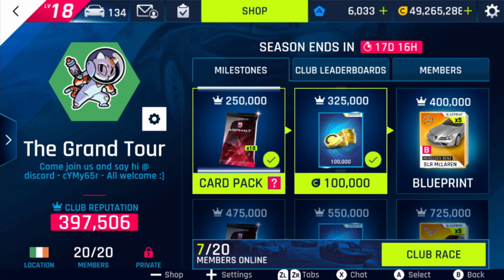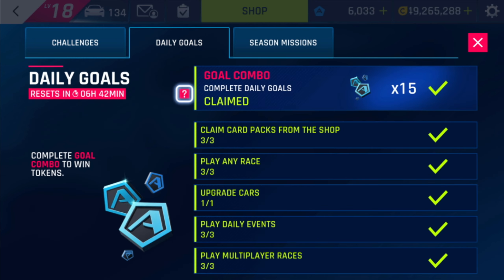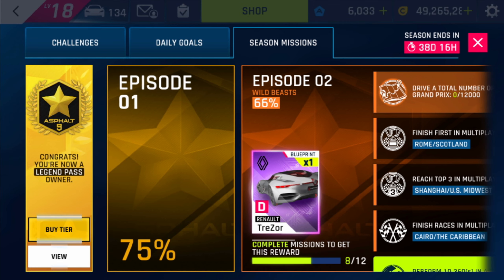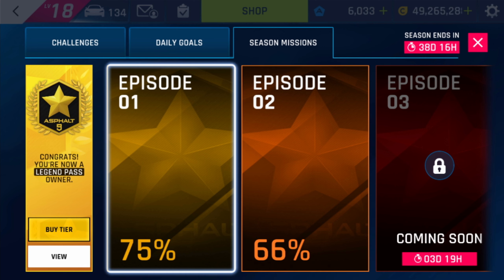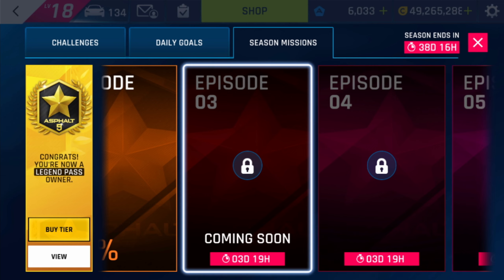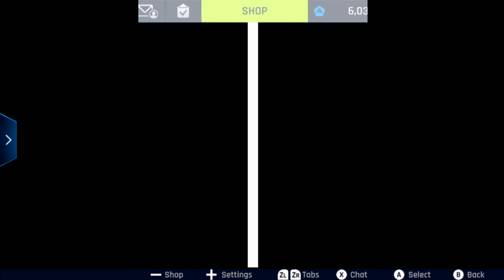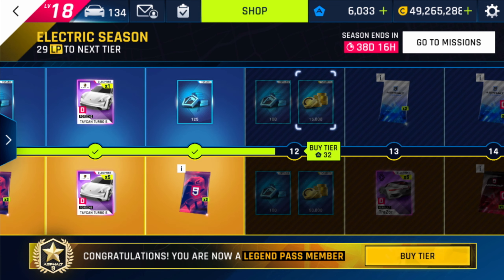Let's also have a look onto my legend pass, because inside the legend pass there are also some Volkswagen Electric R blueprints. Season mission episode 1 and 2 are finished at 75% and 66%. The next two episodes will unlock in about three days and 19 hours. At the moment I am on tier 11 and need 32 more points to get tier 12.